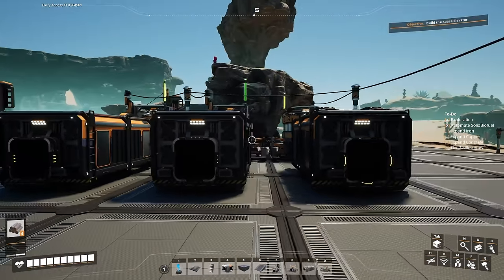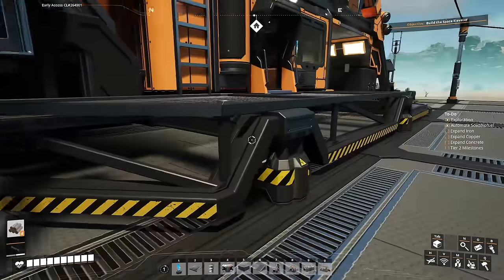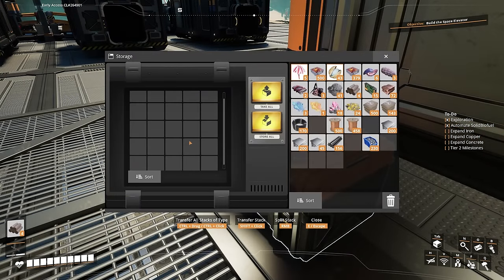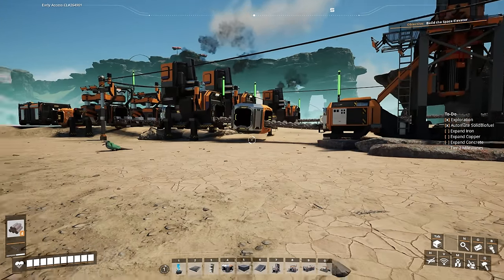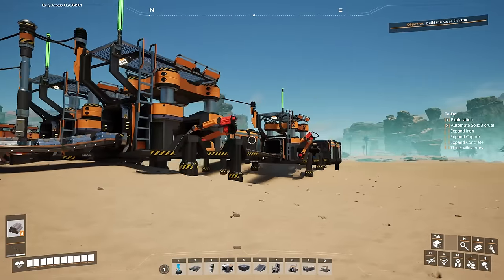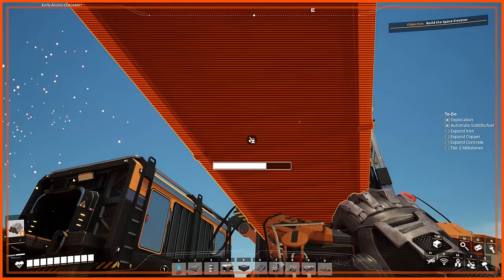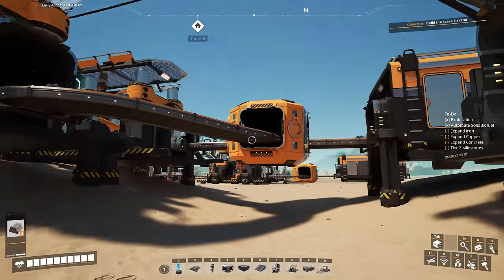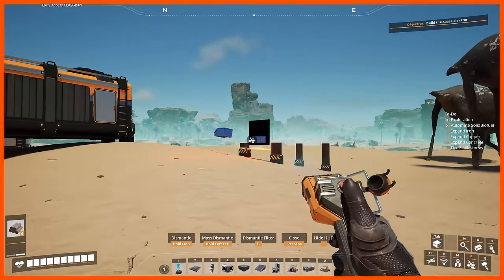Now we've got a nice clean area with automation, and we can just grab the solid biofuel from here and slap them in the biomass burners whenever we're around. Now we can delete our old storage bin and put everything back into the storage bin right here. From here, we're going to go grab everything that we have crafted and do a simple quick expansion to our iron while we're in the area. Regardless if you have the cast screws or not, what we want to do is add a merger on this iron rod line and take the line from this second iron rod constructor and merge it into that one — so that we double the amount of iron rods that we're putting in storage.